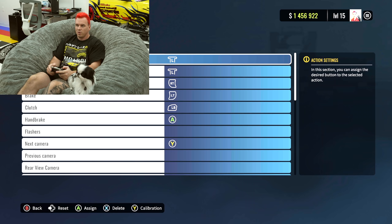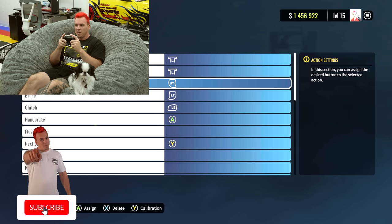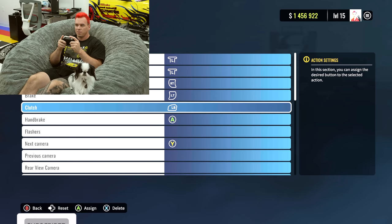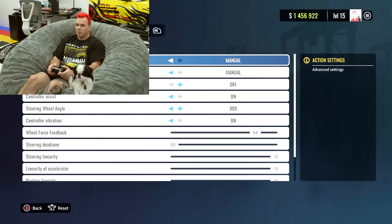So here are the controller settings — this is kind of how I map everything out. You guys are welcome to take a screenshot. I would really highly recommend running manual with clutch in all these video games. I think it helps you have a lot more control and it adds a realism factor, which makes it more fun. You're also welcome to screenshot the game settings.